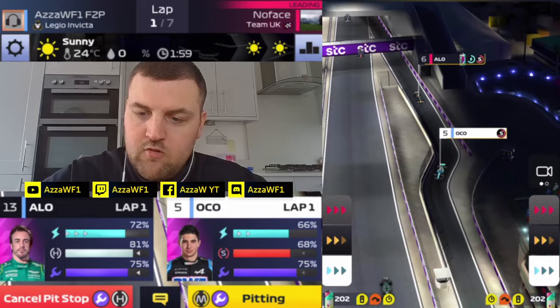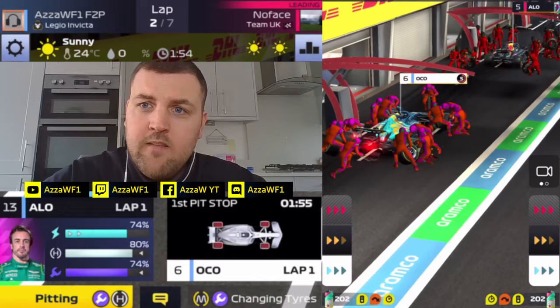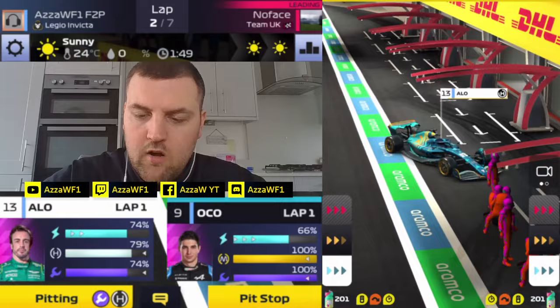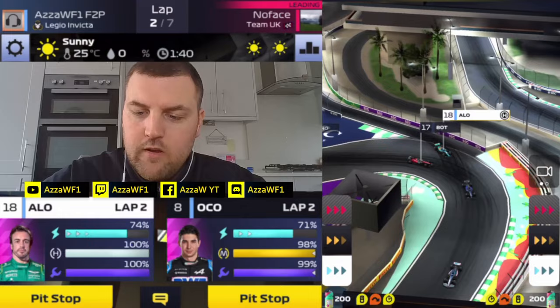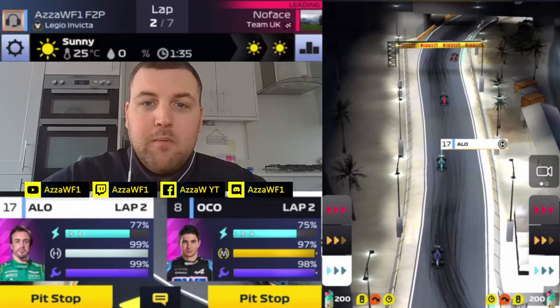Rival's now in, he goes to hards, and we go to the mediums. Our other car comes in — Ocon's not lost too much ground, going to come back out in P8. That's the good sign of pitting under a safety car. Alonso just coming back out now is going to rejoin in P17. So we'll pick you up as we complete this safety car round Jeddah.